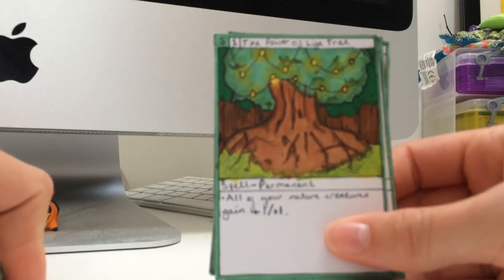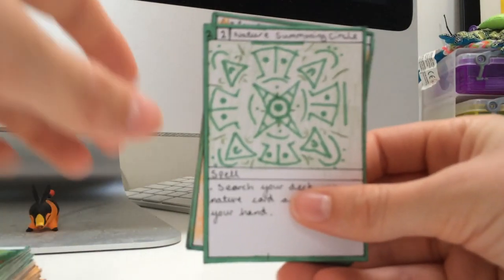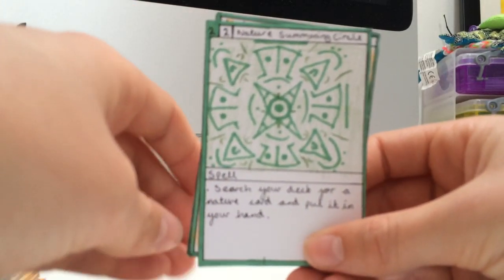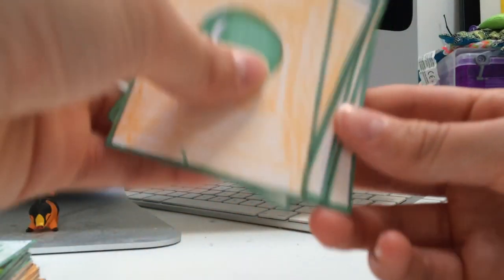And now we have the Power of Life Tree. It's a permanent nature spell, and all of your nature creatures gain plus 1 plus 1. Here we have the second Summoning Circle, the Nature Summoning Circle, where you can search your deck for a Nature card and add it to your hand. And now we have 7 Nature Crystals that just finishes off the deck.